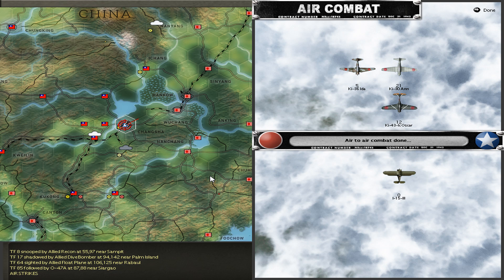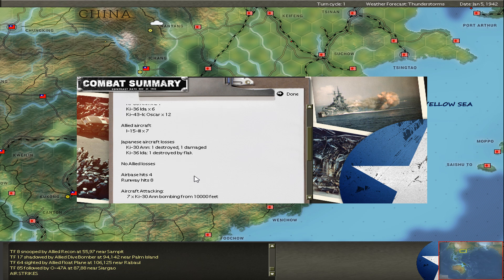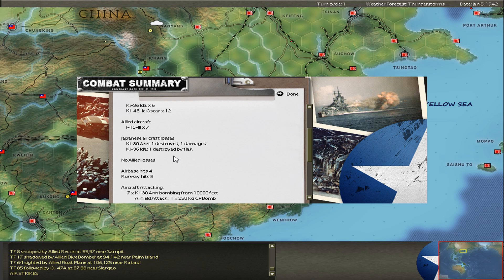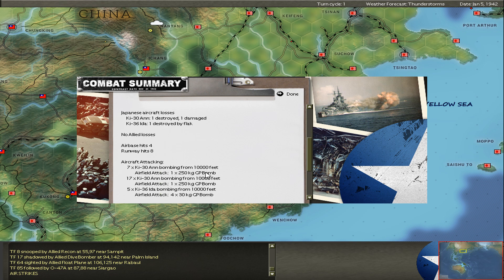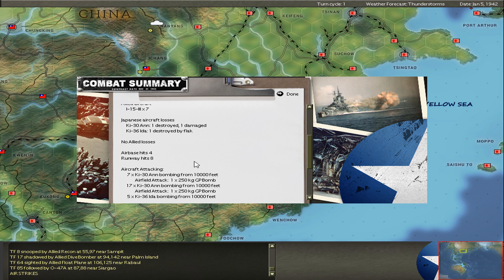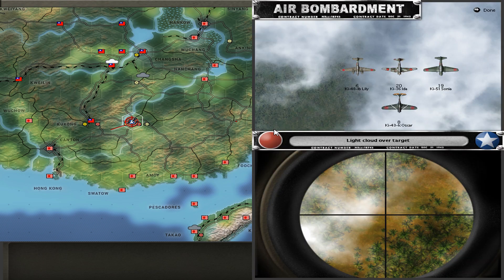One I-15 was able to sneak through and kill one of my bombers. One other bomber gets killed by flak, but these are all light bombers and they are mostly useless. A small damage for the airport. This consumes supplies for the Chinese, and they don't have many — it will make it harder for Jochen to repair airframes on the ground.